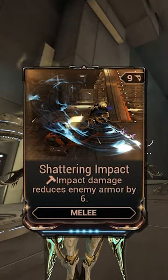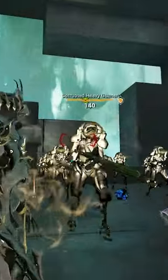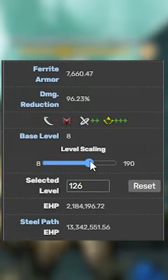The mod reads that you will reduce enemy armor by 6 if your weapon deals impact damage. While this might initially sound bad, as these level 140 heavy gunners have over 8,000 armor,